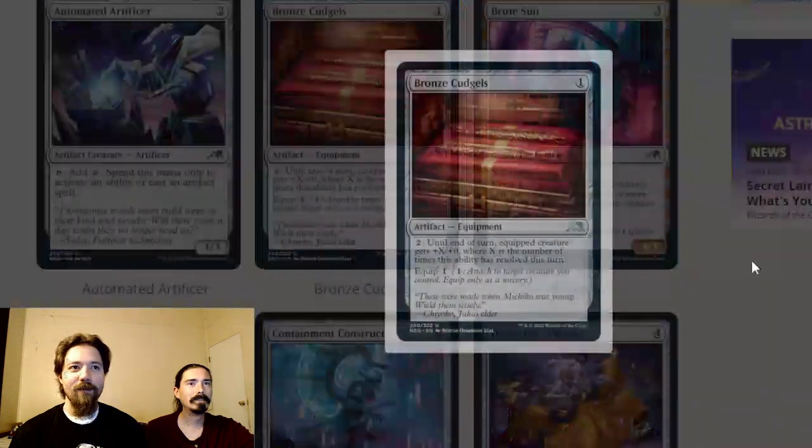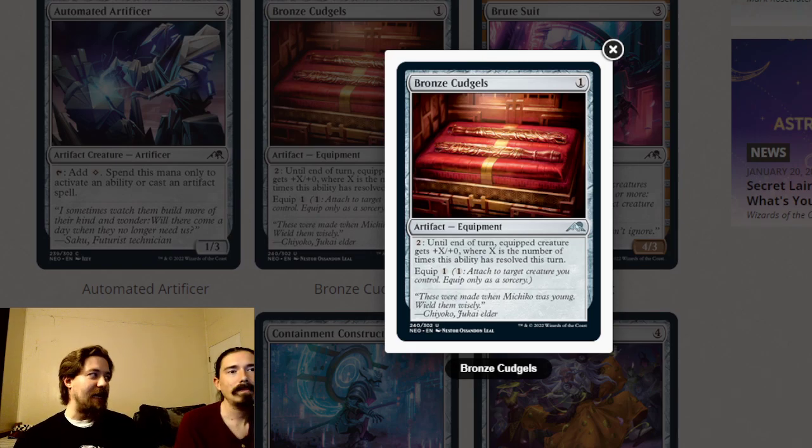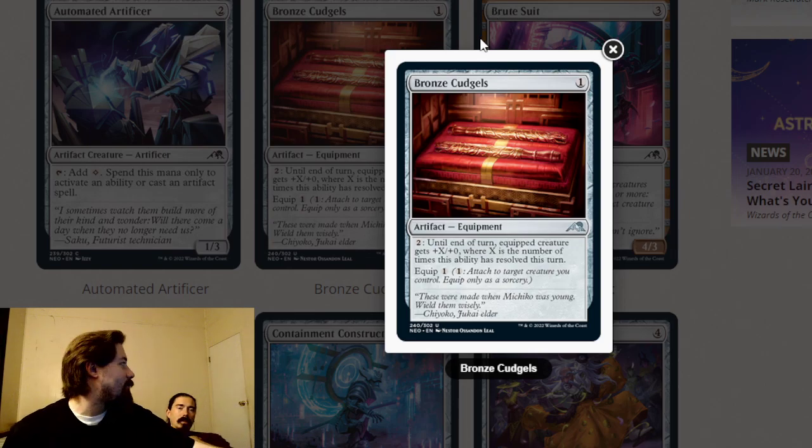Bronze Cudgels is still too inefficient. It's one mana to play and one mana to equip, which is pretty cheap. Its ability costs two mana: tap to give the equipped creature plus X plus zero, where X is the number of times the ability has resolved this turn — so two mana for plus one, four mana for plus three, six mana for plus six. You have to spend so much mana; it's not saving the creature, just letting it kill something. I wouldn't be excited to take this in limited.